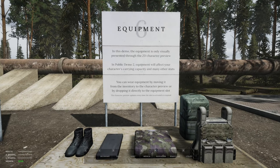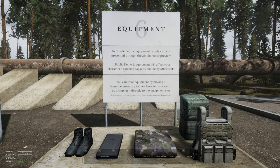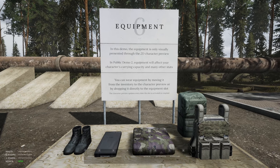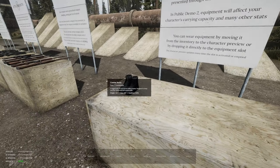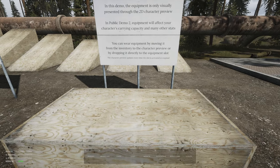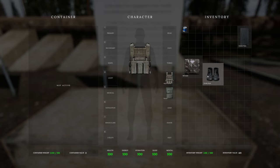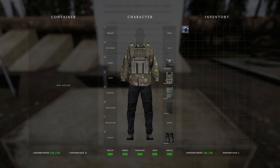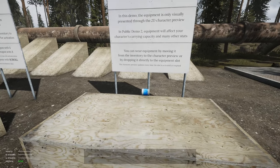Equipment: in this demo, equipment is only visually presented through the 2D character preview. In Public Demo 2, equipment will affect your character's carrying capacity and many other stats. You can wear equipment by moving it from the inventory to the character preview, or by dropping it directly into the slot. I like this system so far — things take time to put on, which is cool.